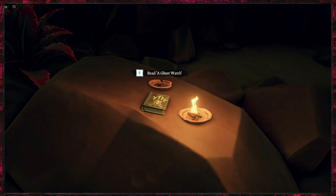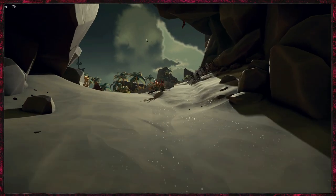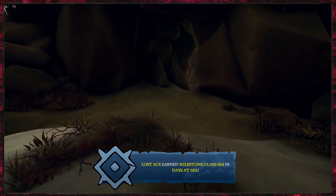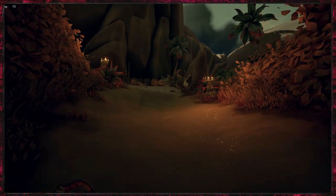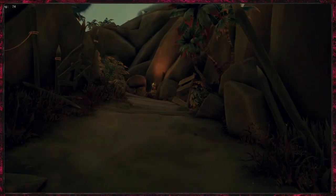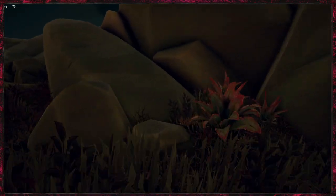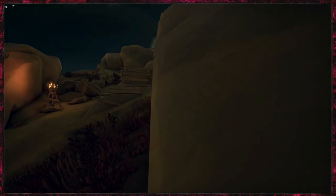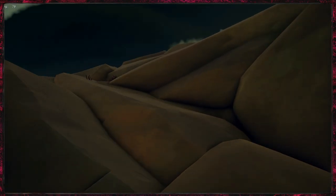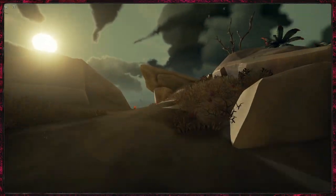For journal number two we have to go all the way up to the top of the island. Come along here and head straight up, then turn left and just follow this path up to the top. For any of those who have been on this dreaded island you'll probably know exactly where to go. You basically want the highest peak which is right in the very center at the top.